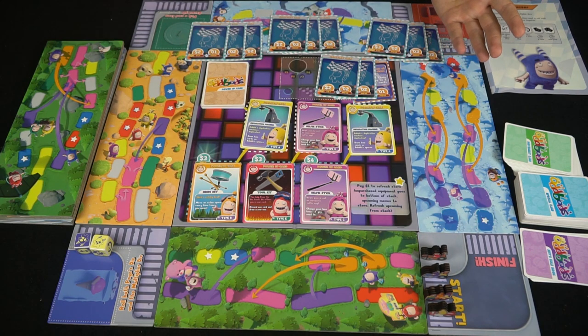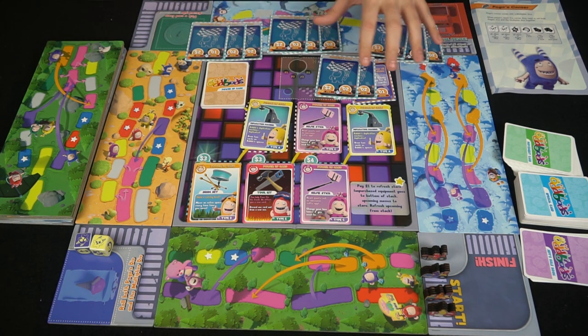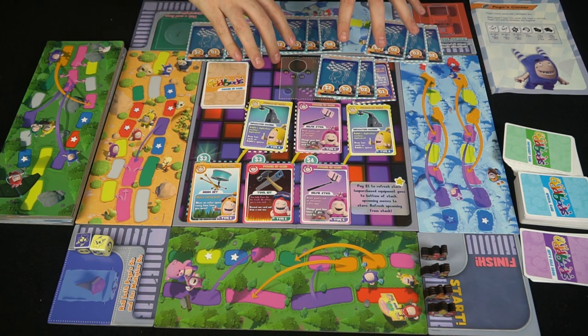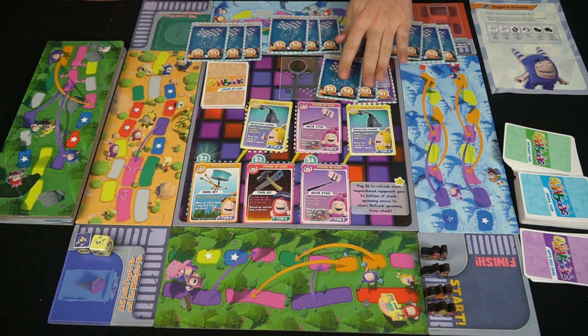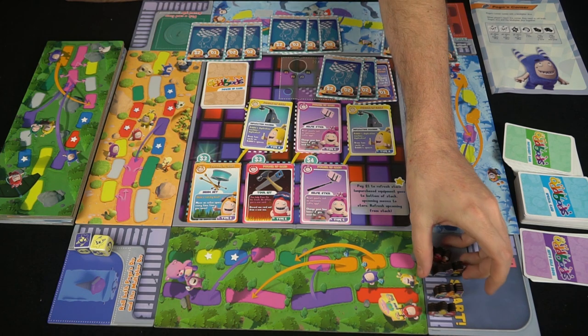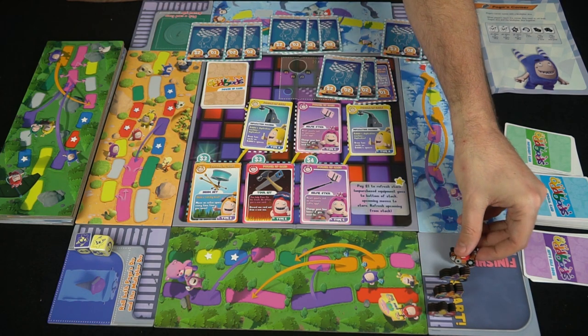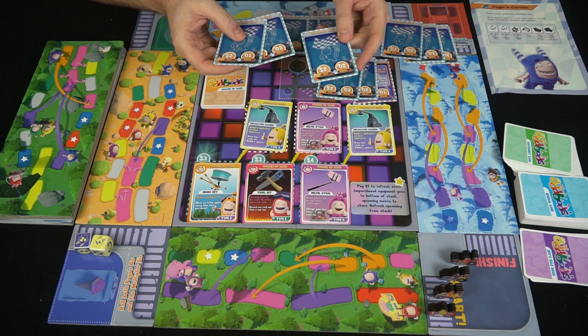Here we are back to the game. I went ahead and set it up for four players and gave every single player three cards. They normally won't be on the board, but due to space I'm consolidating here. This will be for the first, second, third, and fourth player, just so you can easily see. Yellow is going to go first.